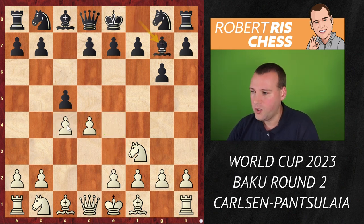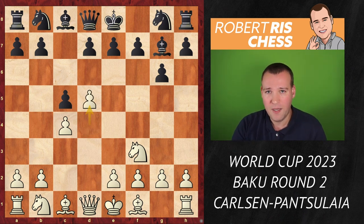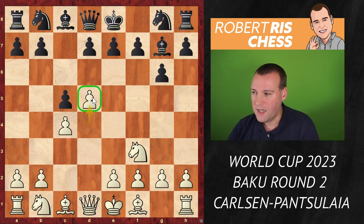But black goes for the move bishop g7 instead. Taking the pawn is not that dangerous — black can easily regain it in different ways. The thematical way of playing here is d5, advancing the pawn and grabbing space. These sorts of positions are somewhat more pleasant for white because of that space advantage; black's position is quite cramped.